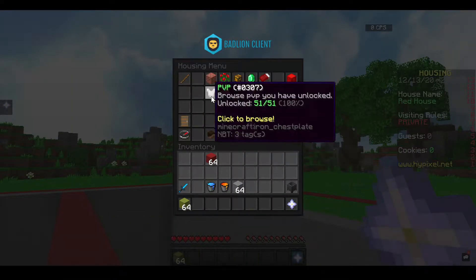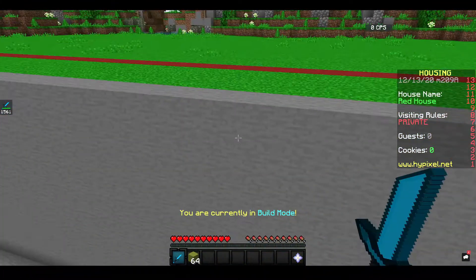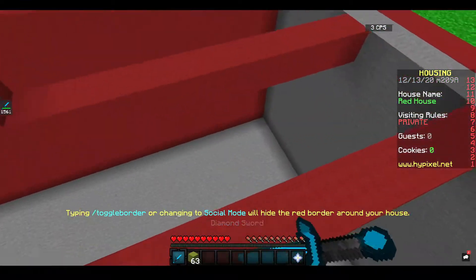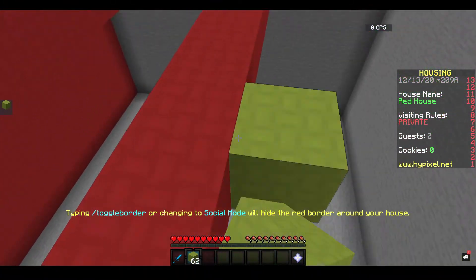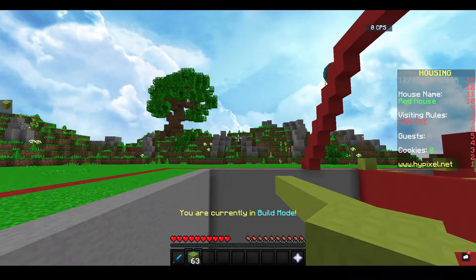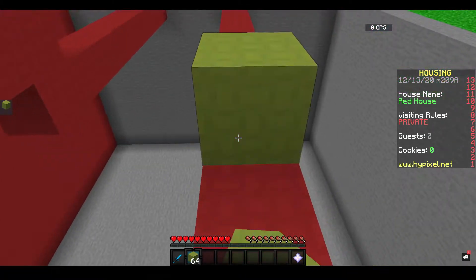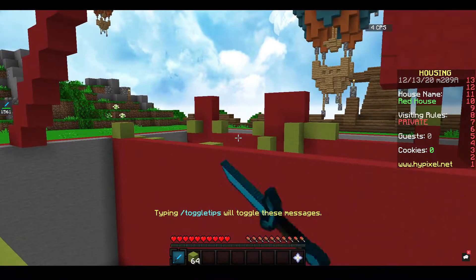I also built this bridge for bridge encounter practice. For example, a normal player would probably just hit the opponent, but I would place a block to stop their movement, jump on the block, and then block-hit them off. You can do the same on a diagonal bridge — place a block and then hit them off. Learn those kinds of situations on bridges.